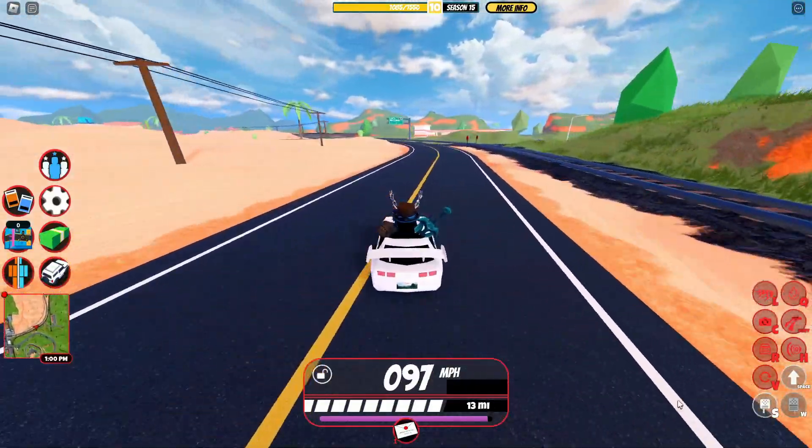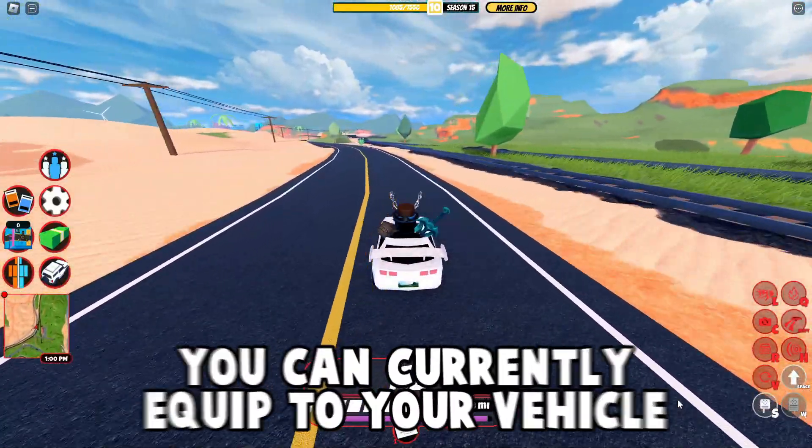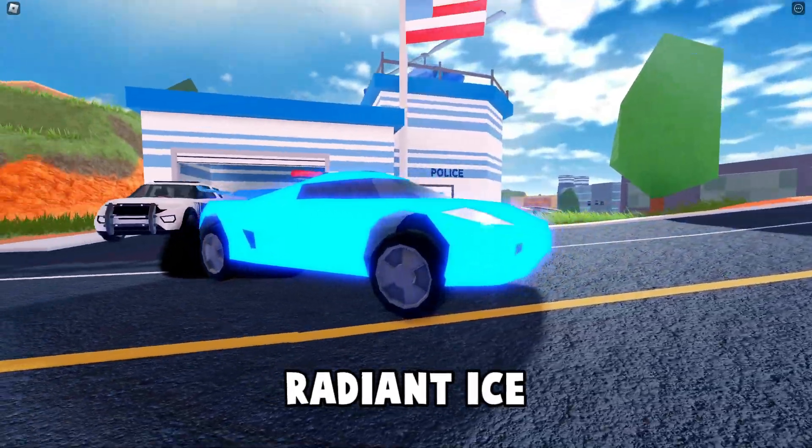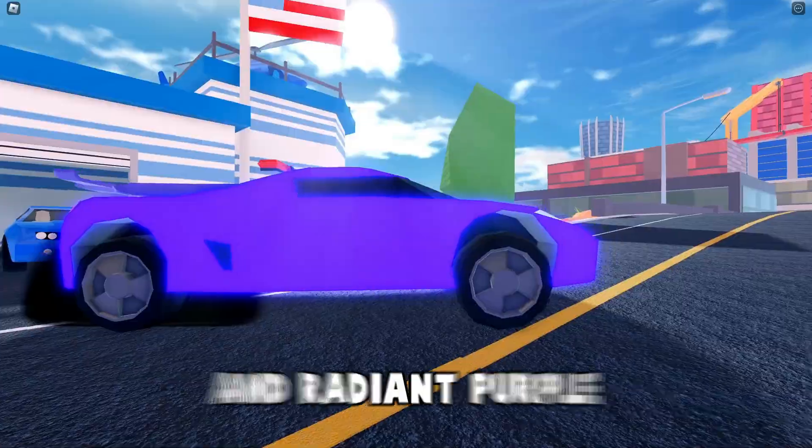Currently in Jailbreak, there are 5 Radiant Colors you can equip to your vehicle. There is Radiant Yellow, Radiant Orange, Radiant Ice, Radiant Green, and Radiant Purple.